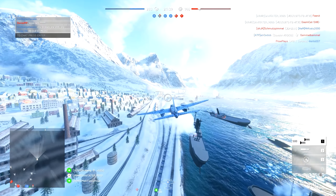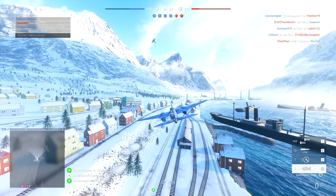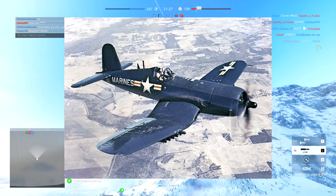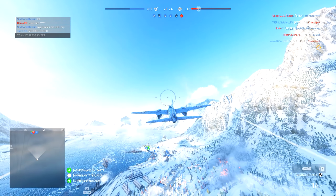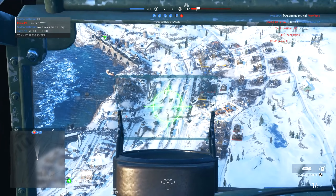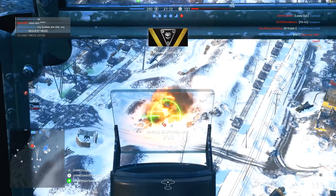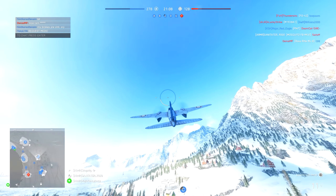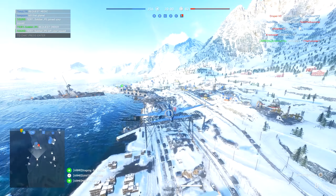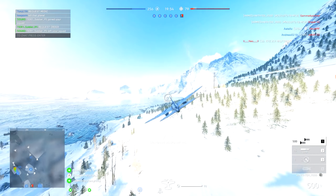Moving on to the air vehicles — as I mentioned earlier there are only two here, and I expect to see more when the game reaches Chapter 5. The Vought F4U Corsair is many people's favourite air vehicle. The Corsair was designed and operated as a carrier-based aircraft and entered service in large numbers with the U.S. Navy in late 1944 and early 1945. Some Japanese pilots regarded it as the most formidable American fighter of World War 2, and its naval aviators achieved an 11 to 1 kill ratio.